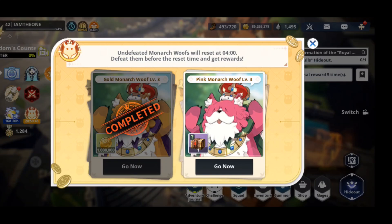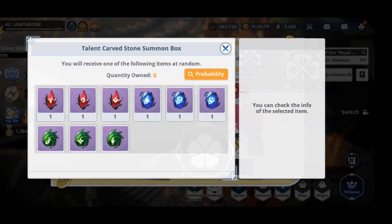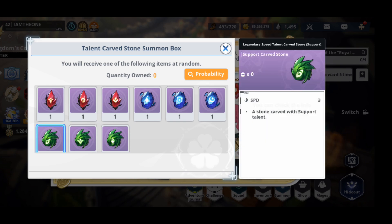Hey, what's up people? We're back. I got a pink monarch wolf and in this chest you can get — check it out — a speed 3.